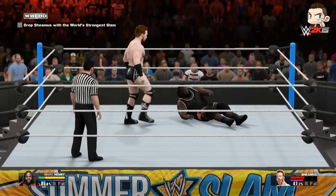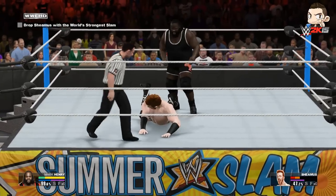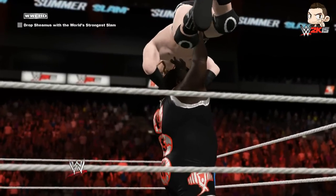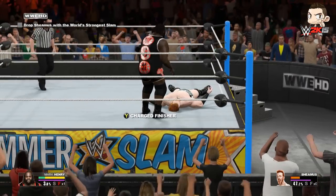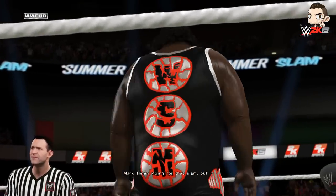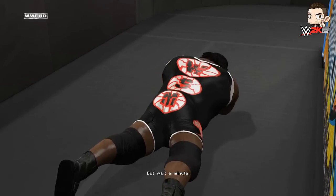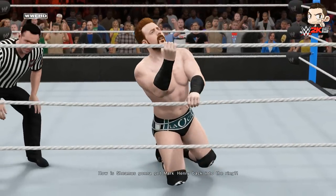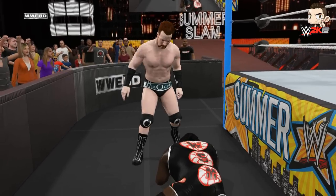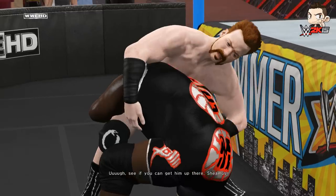Here comes Sheamus — the Celtic Warrior trying to get back on his game. But Mark Henry stops him dead in his tracks and just throws him again like a child. There's a big shot — wait for it — and the objective is to drop Sheamus with the World's Strongest Slam. Going for that slam — couldn't get it. Sheamus lands a Brogue Kick, and out of the ring goes Mark Henry onto the floor! How is Sheamus going to get 400-plus pounds back into the ring? That Brogue Kick landed and hit its mark — no pun intended — but getting Mark back into the ring is going to be a real job.